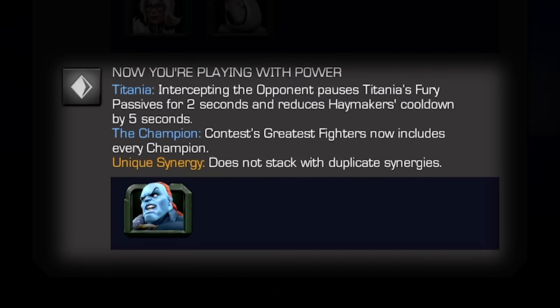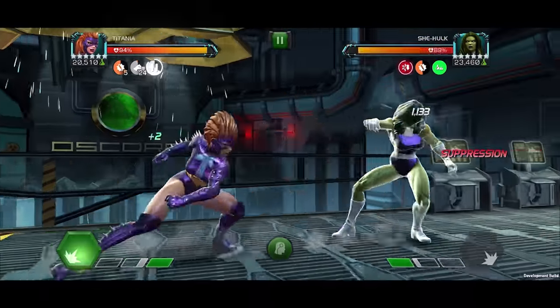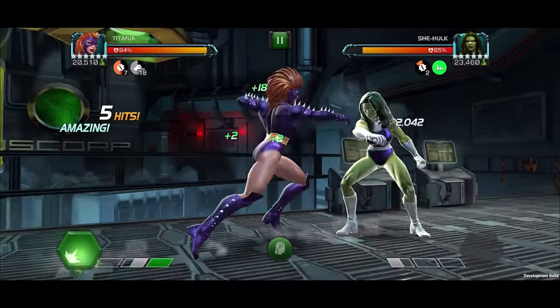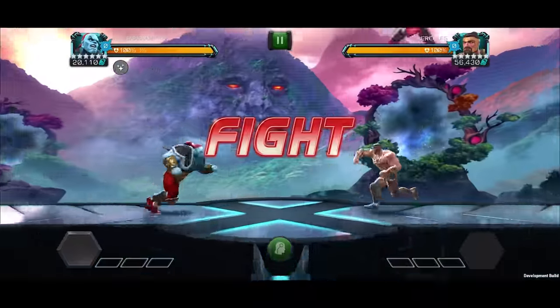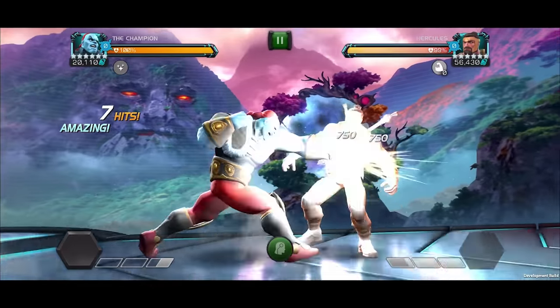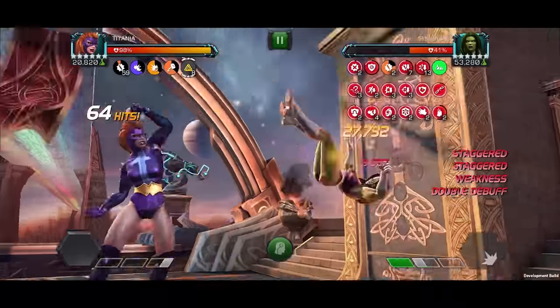Now You're Playing With Power! With The Champion on the team, intercepting the opponent pauses Titania's Fury passives for 2 seconds and reduces Haymaker's cooldown by 10 seconds. As for The Champion, Contest's Greatest Fighters now includes every champion in the battle realm.